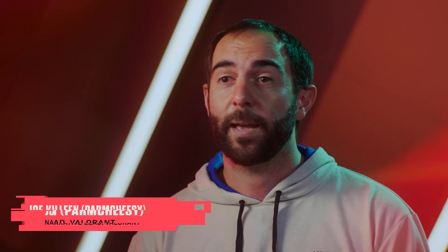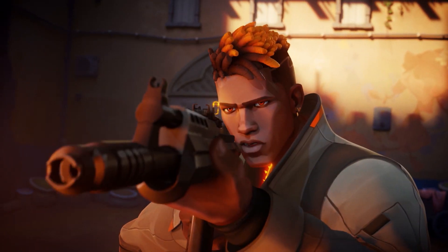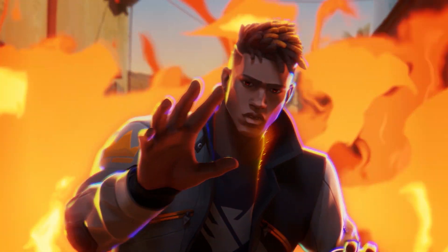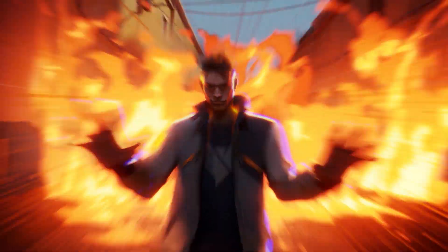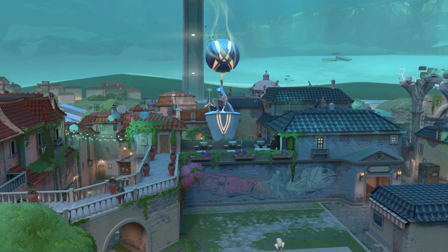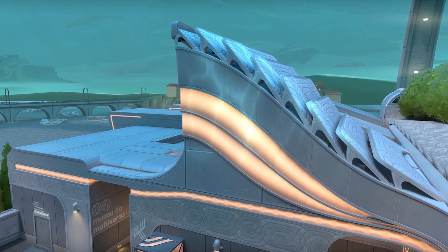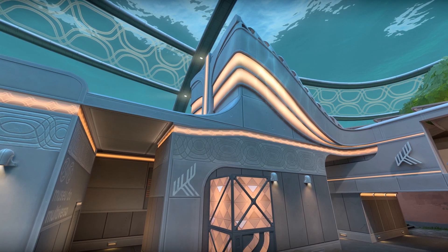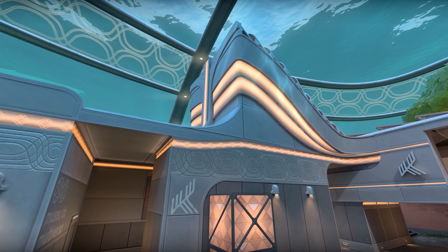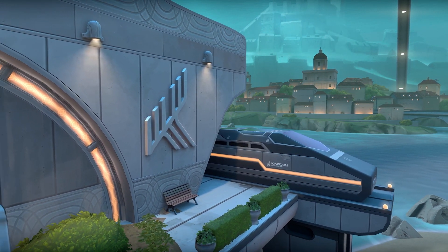Our story really began all the way back with the map Ascent. We haven't really spelled it out until this point. So this is really us finally saying yes — we have two realities, Alpha Earth and Omega Earth, in conflict with each other. And Pearl is that opportunity for players to experience Omega for the very first time. Omega has a unique visual language, and developing that visual language and baking it into the DNA of this map was something the whole team collaborated on and took part in.